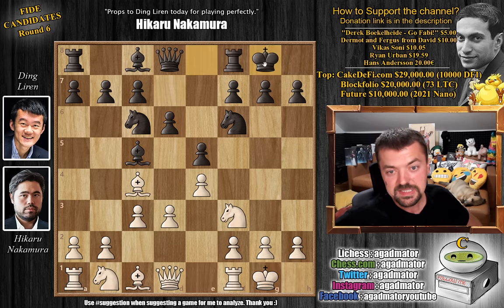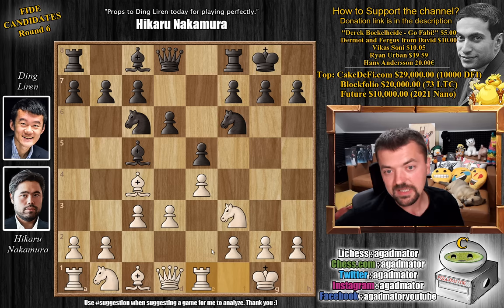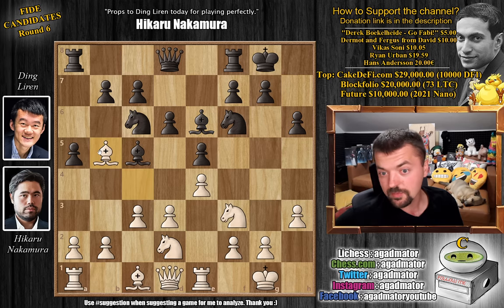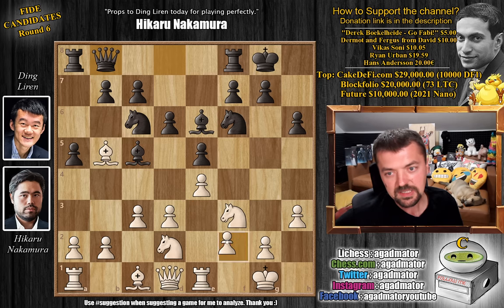We have castles by both players, and here Hikaru goes rook to e1. This has been played so many times that we're not going to even discuss the moves. We have a5 stopping b4 from white, which is always a good idea. H3, h6, and now knight b to d2. We have bishop to e6 attacking the bishop, and bishop to b5. We have queen to b8, going for the standard idea of shifting the queen over to a7, putting incredible pressure on this diagonal.